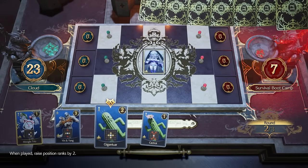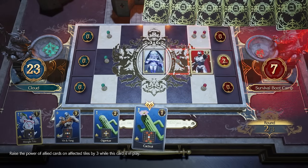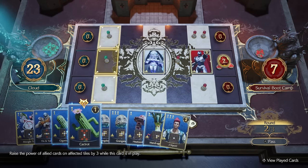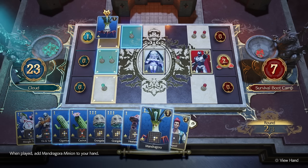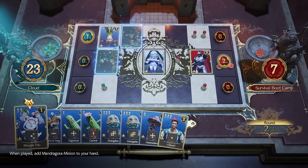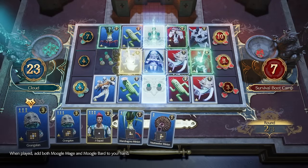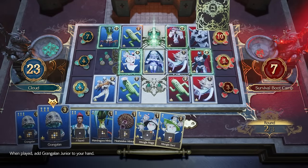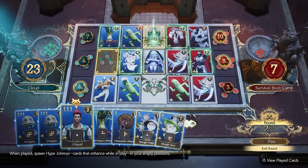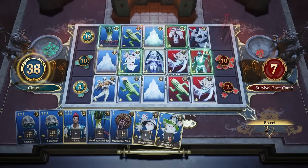Survival Challenges require you to play multiple boards without reshuffling previously played cards back into your deck. When taking on Survival Challenges, you will want to stack your deck with any cards you've acquired that have the ability to spawn additional cards like Mandragora and Mughal Trio. If you find yourself lacking cards with this ability or are having a hard time completing the challenge, you can wait until you return in Chapter 12 after you've gained access to more cards like Wrangolin, Cait Sith, and more.